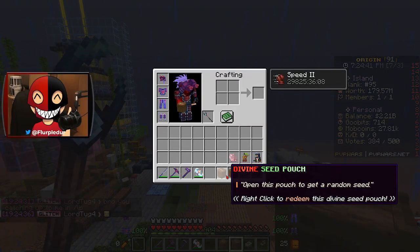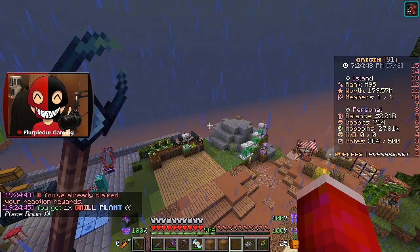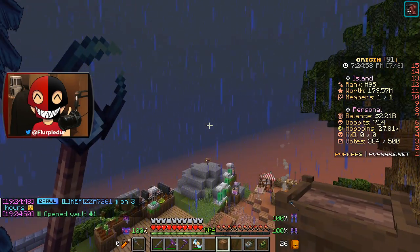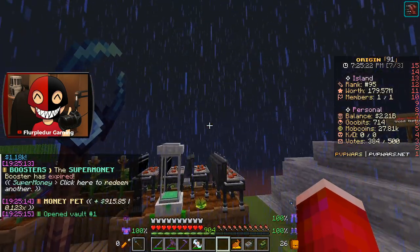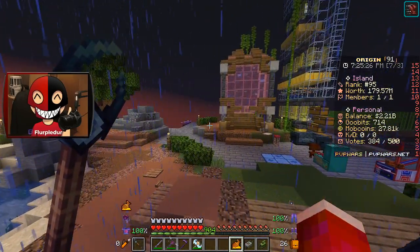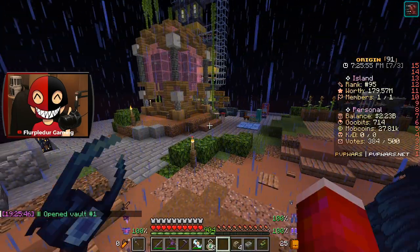We got a normal mystery seed pouch and a divine seed pouch from Slash Reactions. The first one is a grill plant, and the second — a divine seed pouch — turned out to be a lighthouse, which is very slow. I did actually get multiple grill plants finished, but I kept one of the pouches just to show you guys the reward. It gives 10 to 15 million cash — we got 12.56 million. That is insane. I can't wait to start using them, but I'm going to let them save up for a little bit.